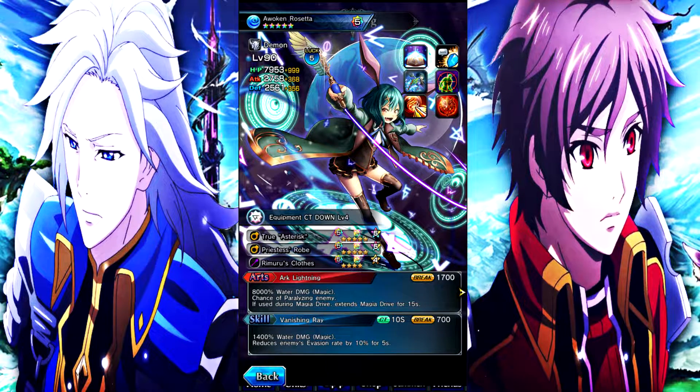Her normal art is 8000% water damage magic, chance of paralyzing the enemy, and if used during magia drive you extend the duration of your magia drive. Her true art activates magia drive for 50 seconds, 22,600% water damage magic when used during magia drive, reduces enemy's water and magic resist by 35% for 10 seconds, increases art gauge for all allies except own self by 3 for 25 seconds. Her slots are 5-star support, 5-star support, and 4-star magic.